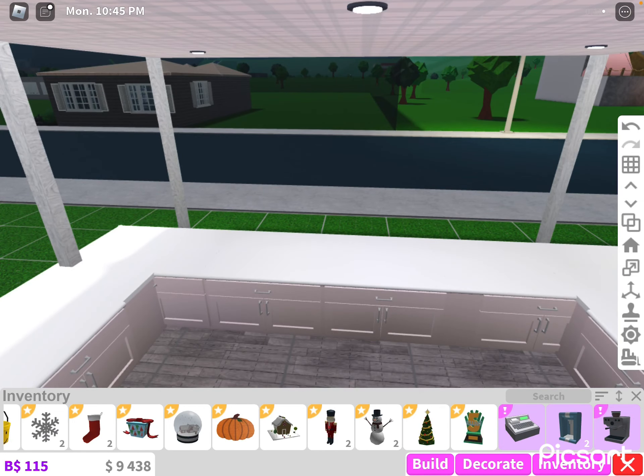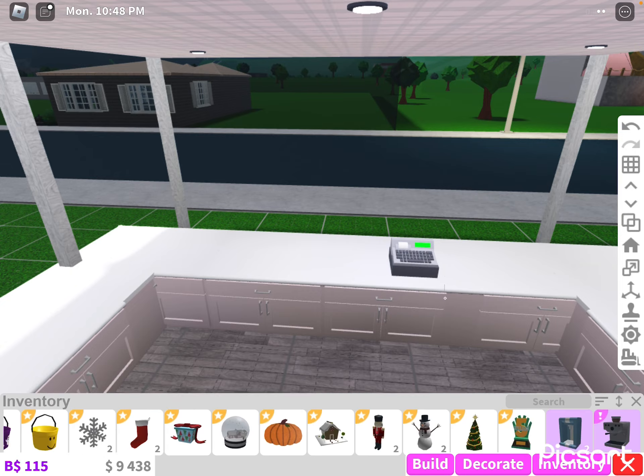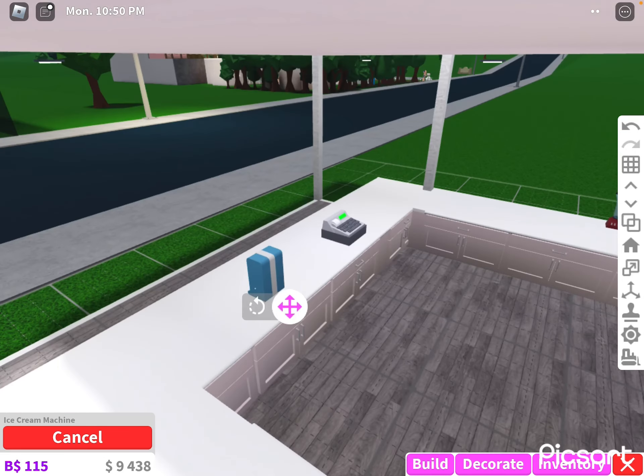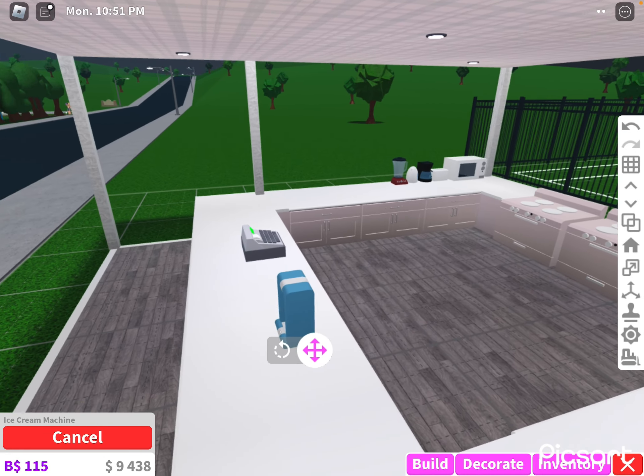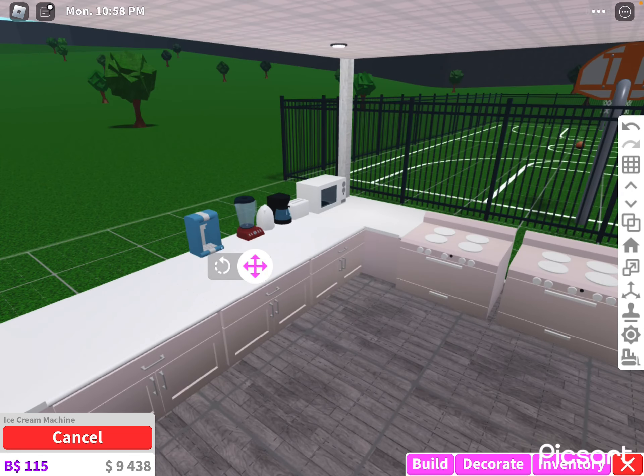If you have the card register you can put it right here so people give you money. And you can grab the ice cream machine and put it right over here.